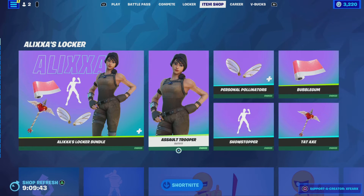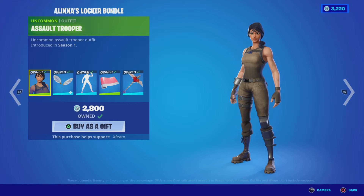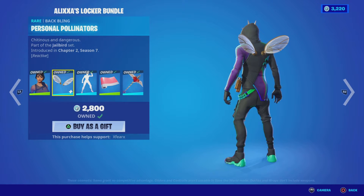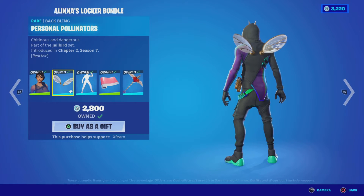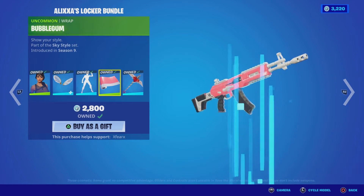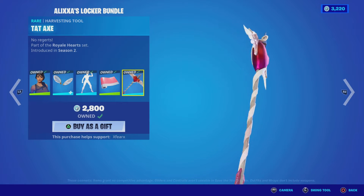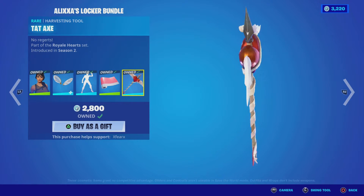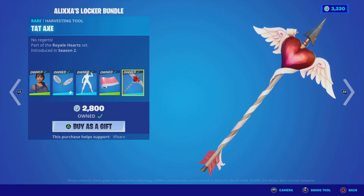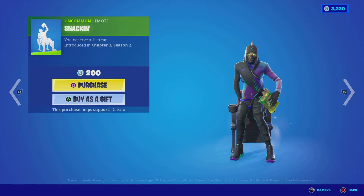Here is the new bundle, guys — it's called Alexa's Locker Bundle. You get the Assault Trooper, the wings from the Prisoner skin, Showstopper, Bubblegum, and the Tat Axe. I bought the bundle because there's a lot of stuff in here that I didn't have and wanted to get. We also got a new emote — Snacking.